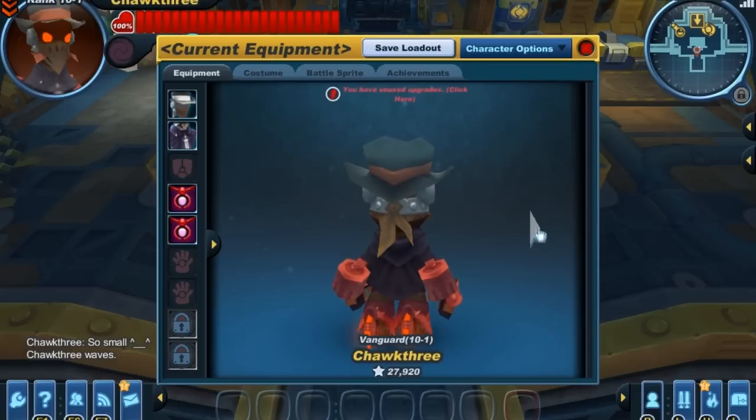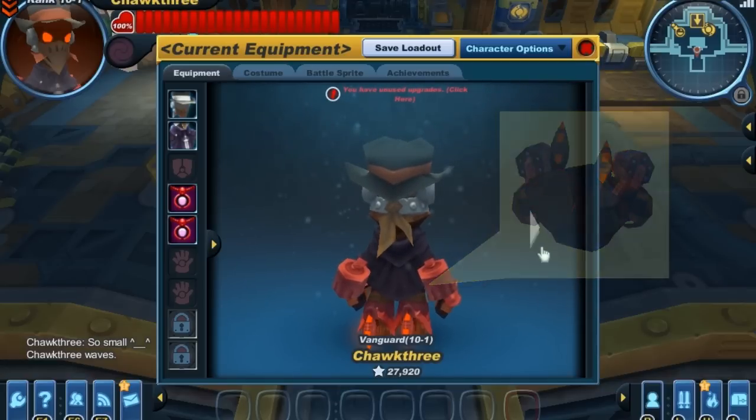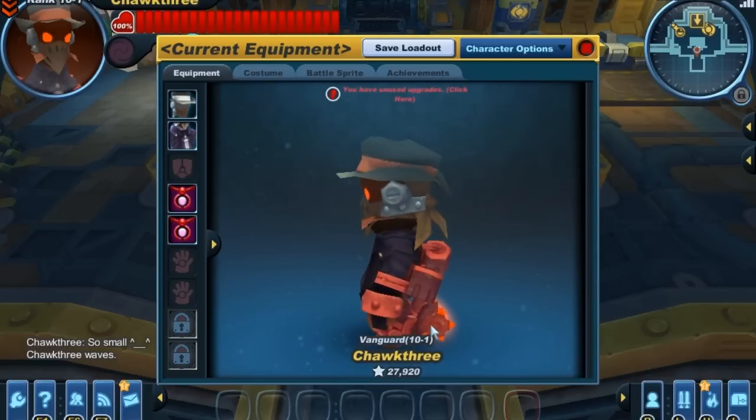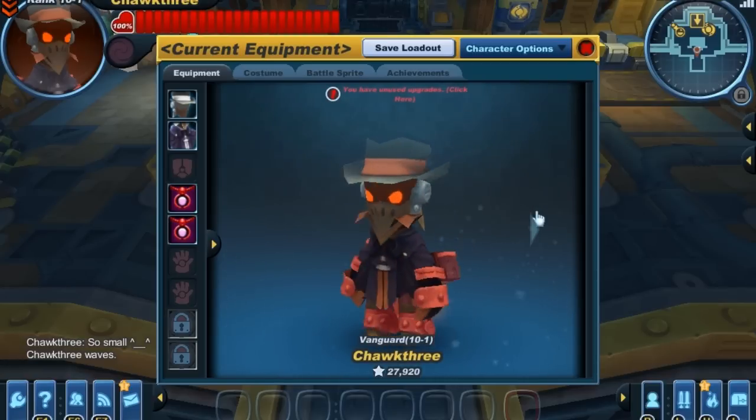Onto the back — the cool thing about the back of the set is that these cylinders are actually replacement cylinders, and if you look under them you can see the rounds actually in them, which is a pretty cool feature. Also on the back we have these spurs that have a nice glow to them, which is your personal color glow. Overall I think the set looks pretty cool.